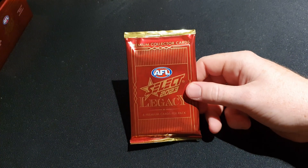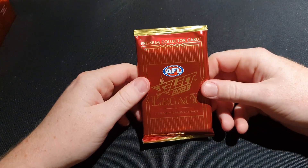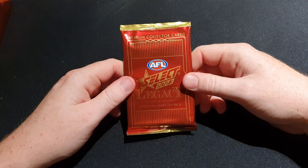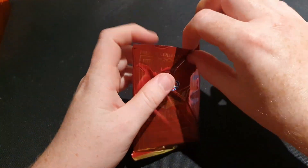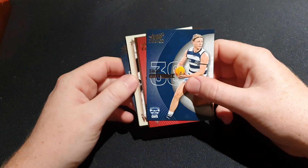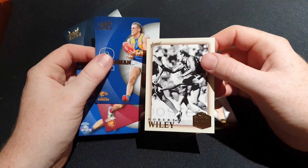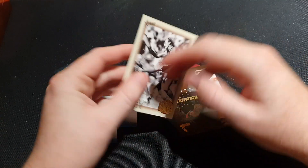Here is the very last pack from this box - wait, there's actually another pack! I had this one in the left corner and there was one underneath it so we still have two packs left. Looks like a Hall of Fame but it's not limited, and nothing else. Robert Wiley from Richmond and West Coast Eagles.